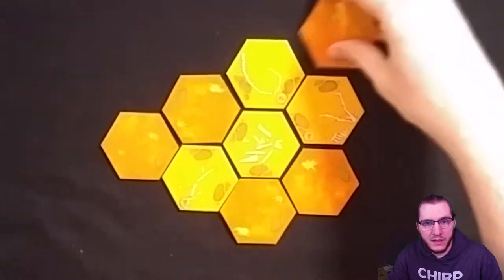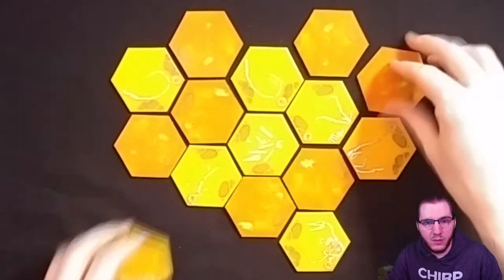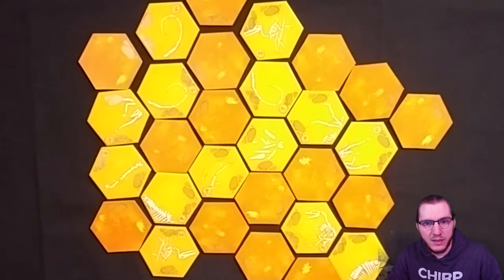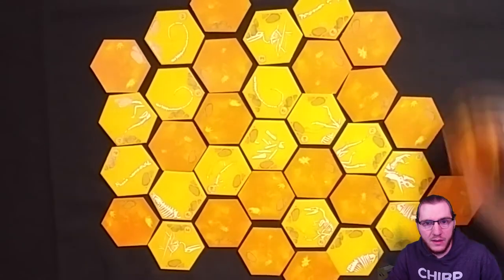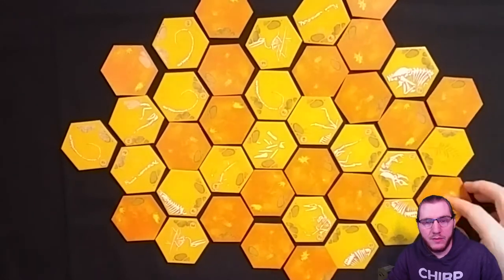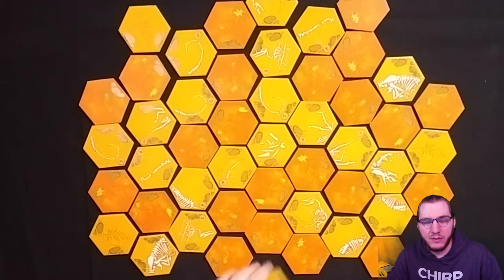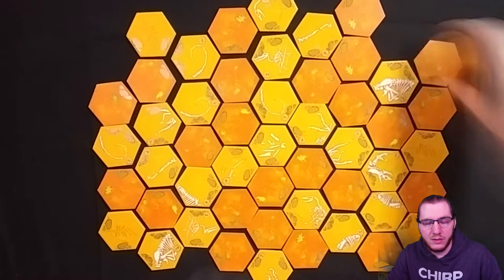To form the slab, you take the one set-aside wild tile, place it in the middle of the table, and start randomly placing the tiles from your two stacks around this in a hexagonal pattern. Each tile should have a small gap between it, leaving room for the chisels during the game.